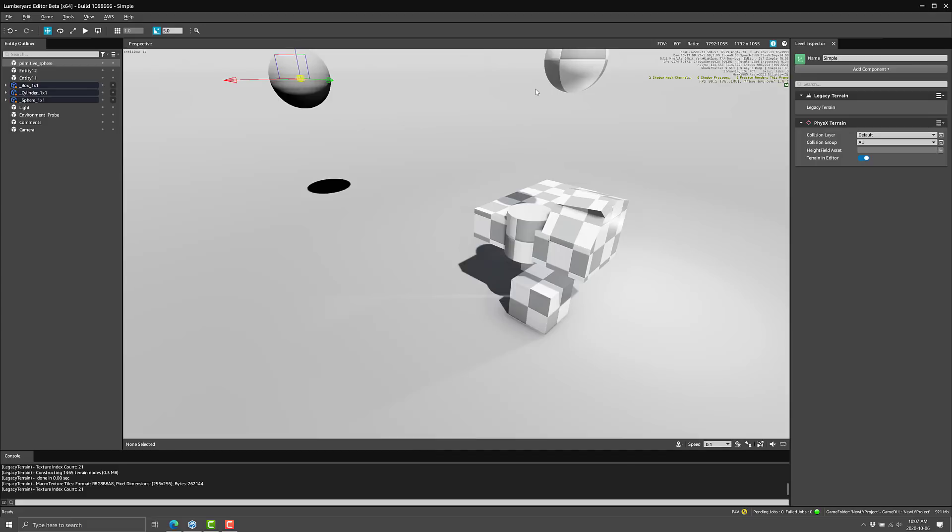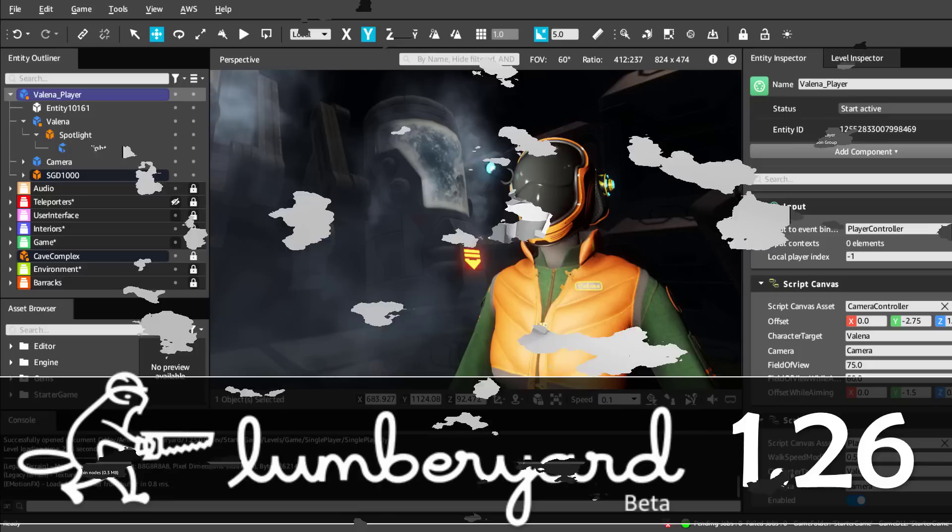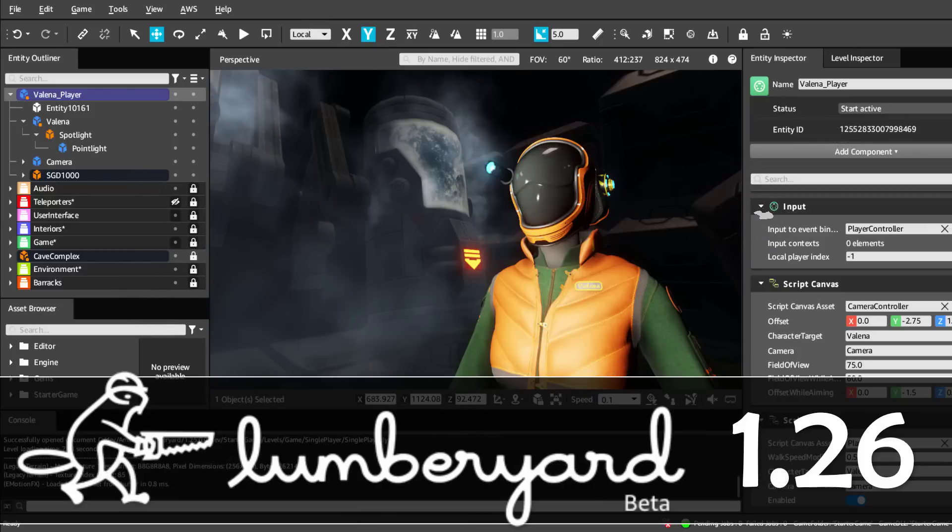That is Lumberyard 1.26 — definitely a step in the right direction. What do you guys think? They still need to get the install process a little bit better and make it smaller — it's still obscenely large. All game engines except Godot are getting rather large in their install size, but there's definitely room for optimization as CryEngine showed us. CryEngine is more like a gigabyte install as opposed to a 30 gigabyte install. But the improved documentation, the nicer UI, and the fact that it actually compiles out of the box — we're moving in the right direction. Let me know in the comments, and again, what do you think of this UI? I'm impressed by it. All right, I will talk to you all later. Goodbye.